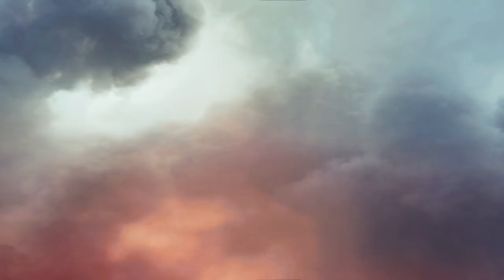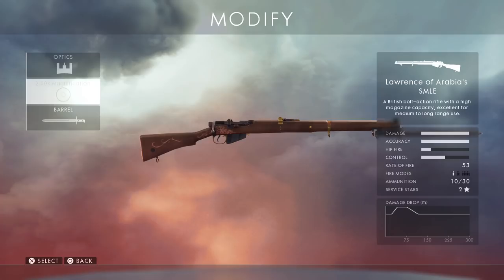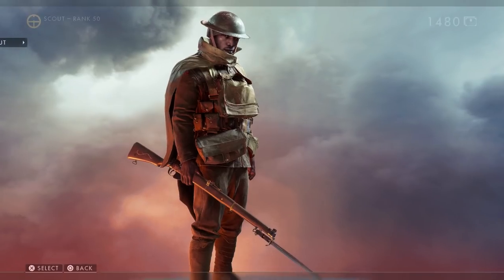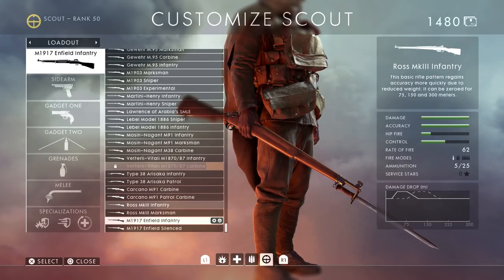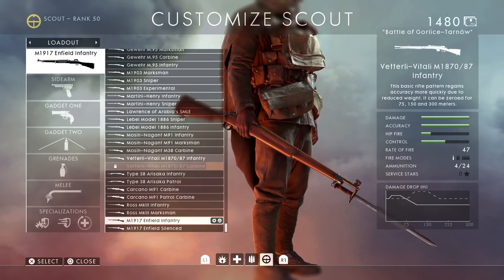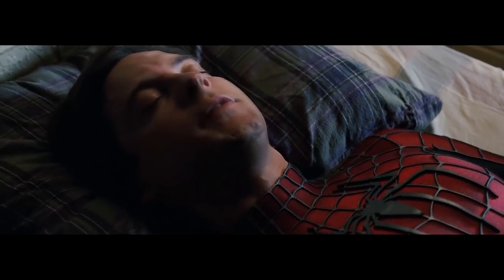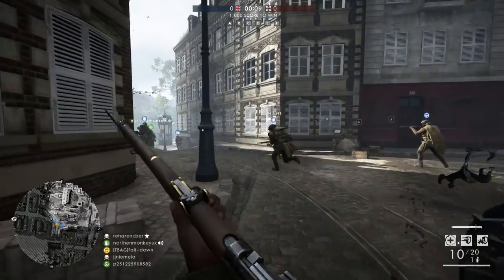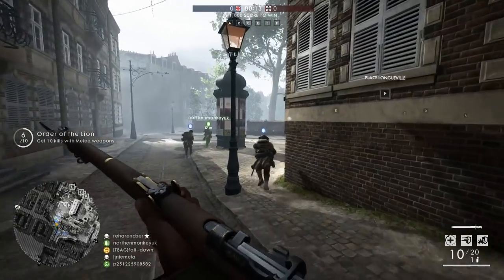So what we have here in today's video, we are playing as the scout class obviously, and we start off with the Lawrence of Arabia SMLE. Pretty sure this is a pre-order exclusive, as you can see it has that beautiful skin. We're also gonna try out some other sniper rifles while only using the iron sights, like the Rossmark 3 and maybe even the Martini Henry. MEN is our first map, and we're gonna play with iron sights only, only bolt action rifles.